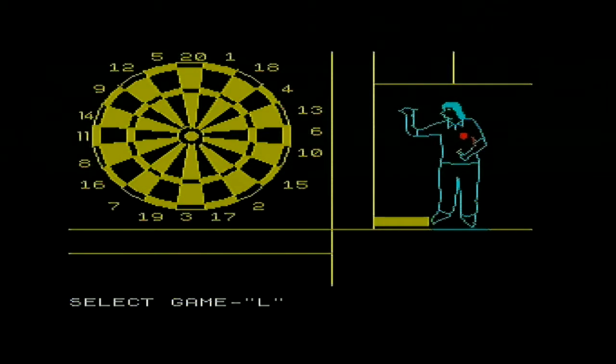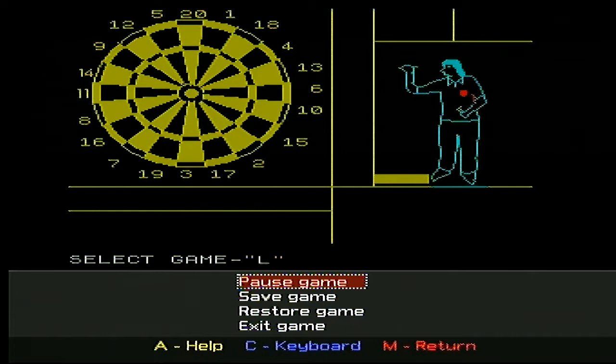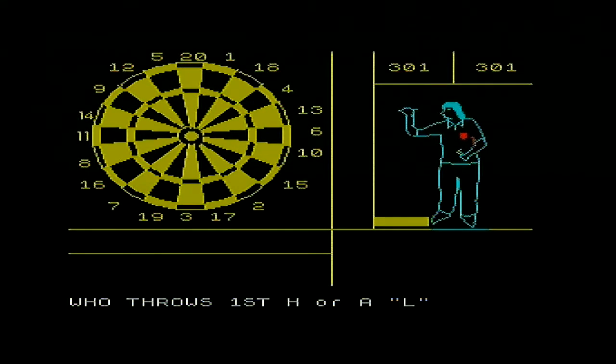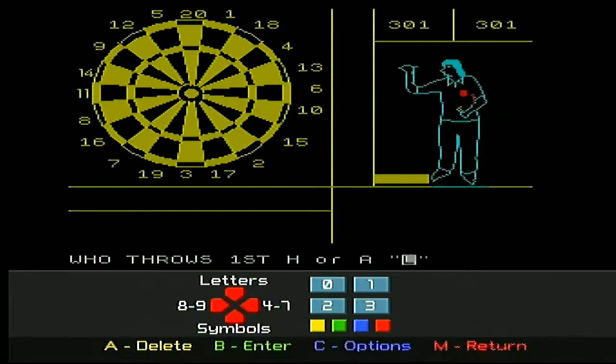Select game. So we have to type with the virtual keyboard. It's easier to think in this particular location. One, enter. Who has the first throw — H. H has the first throw I think. H, enter.